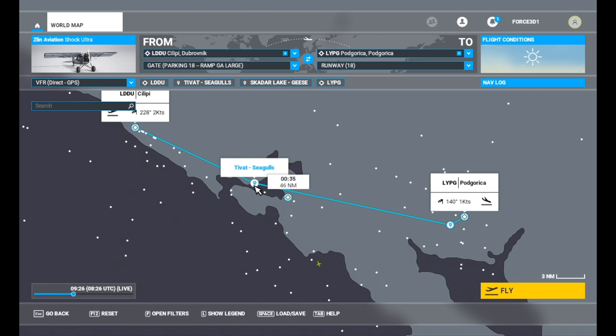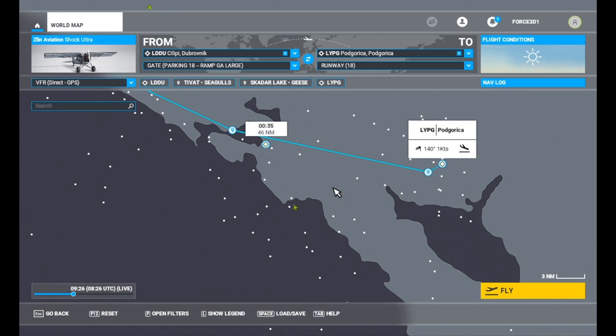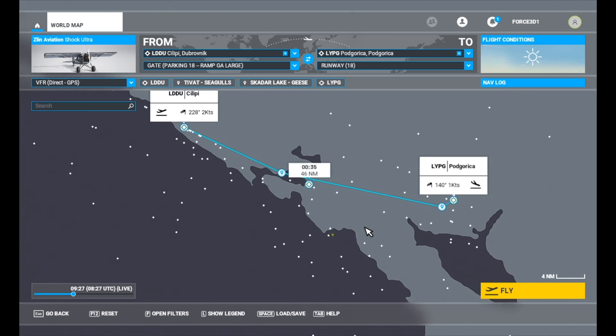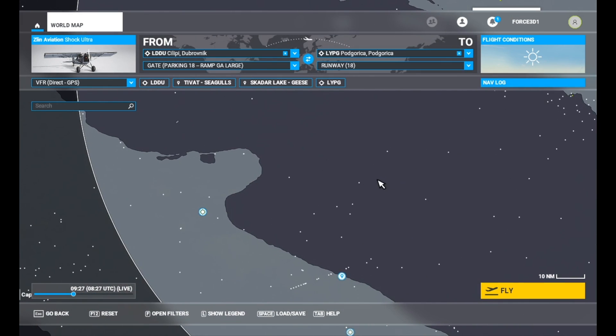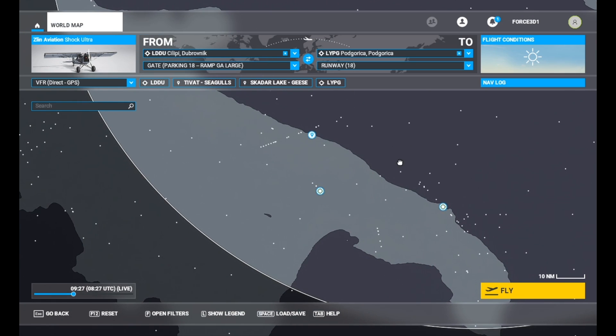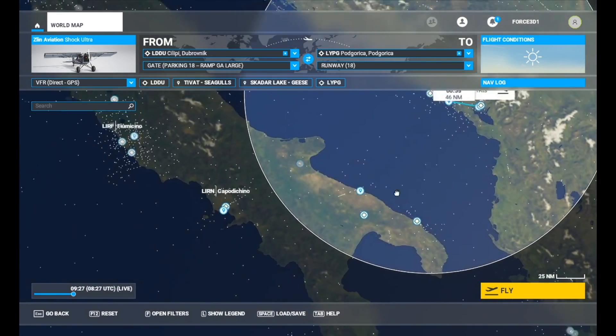We've got some seagulls near Devat, if that's how you pronounce it, and then we've got some geese as well near this lovely, fantastic lake here before heading into our planned stop for the day. This is part of my World Tour series. My plan after that is to head west into Italy so we can check out the Amalfi coast and Naples, as well as a few other points of interest.